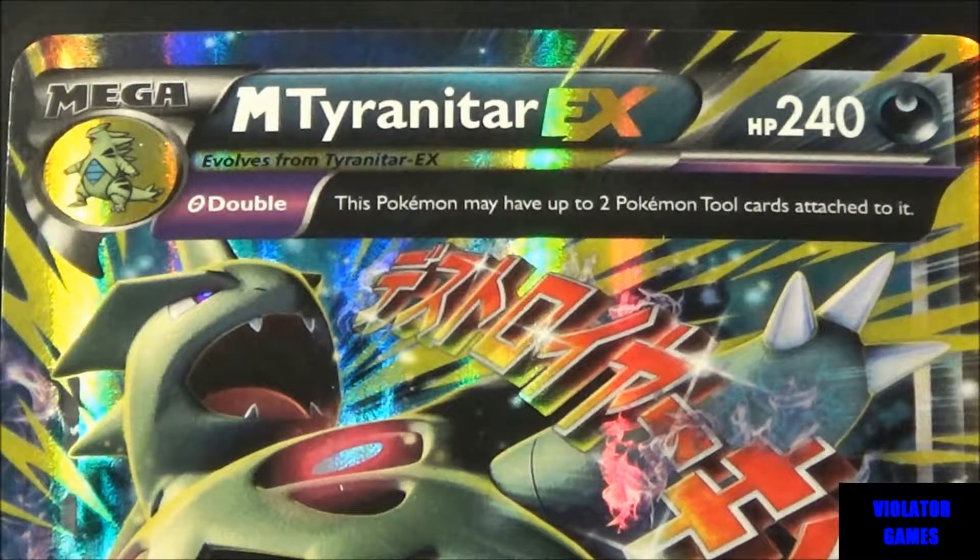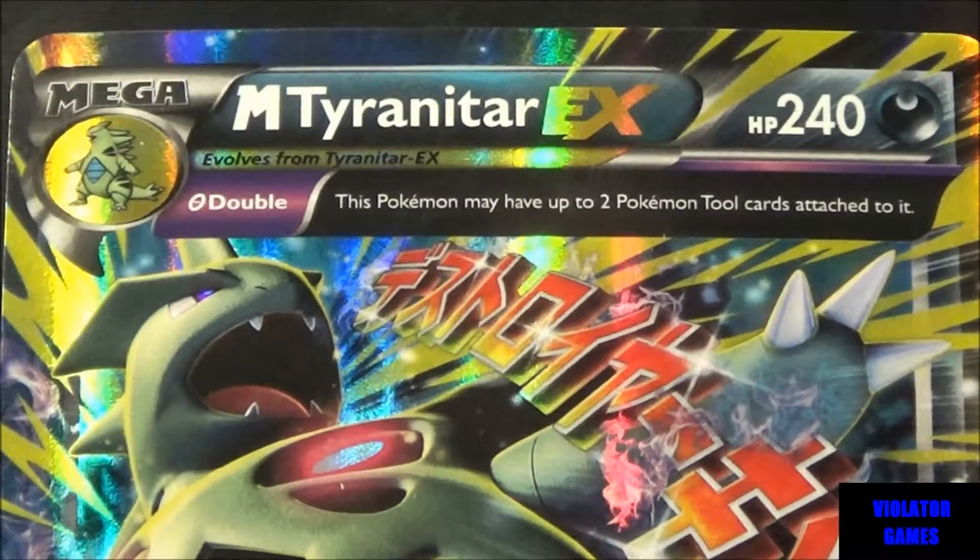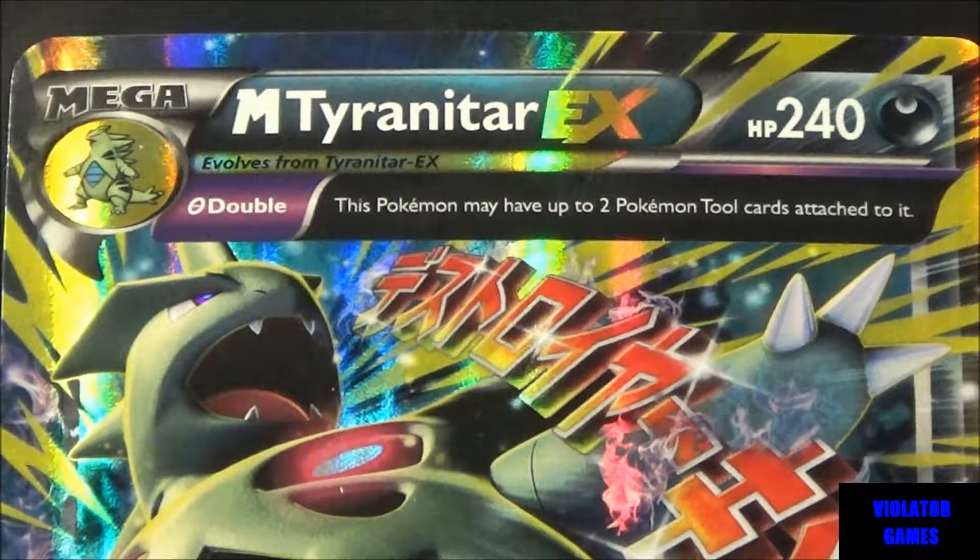It's got HP of 240 which is extremely high, but for a Mega that is normal — they are really high and definitely hard to knock out. Really nice. You can see the image of Tyranitar on there, so it looks really nice with a really nice holographic, foil look to it.